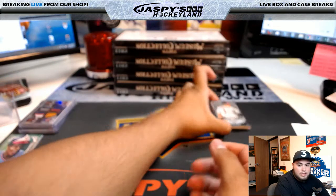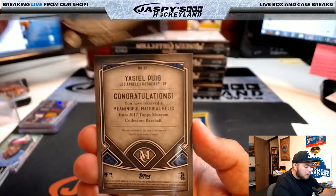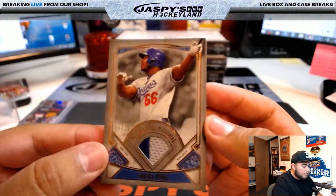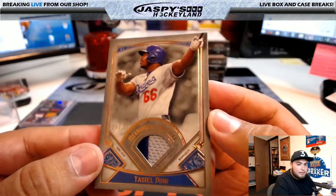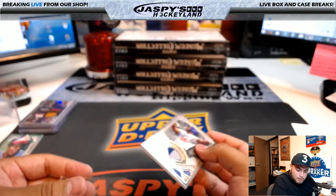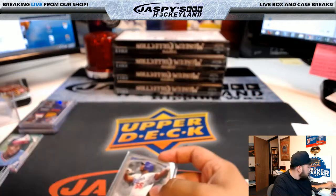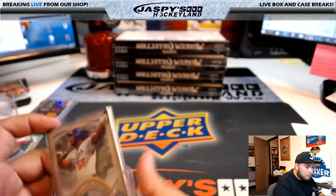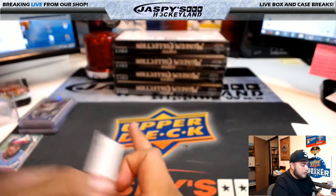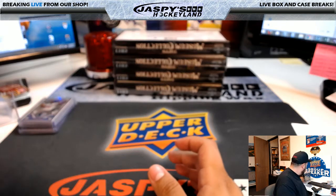Alright, last stack right here. Behind Carlos Correa, we have Yasmani Grandal meaningful material, 24 of 35 - nice two-color patch for the Los Angeles Dodgers, going to Scott Freeman. Alright, box two completed.